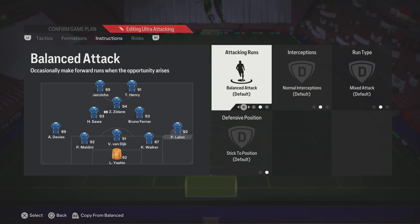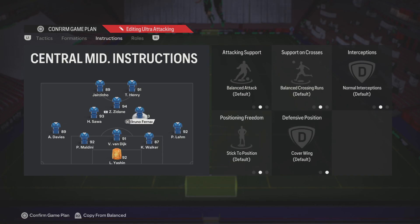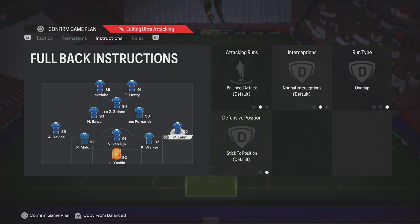Philip Lam, or whichever your right-back is, have him on balanced runs. On the 5-2-3 we had wingers so we didn't need help getting up in attack. But now these full-backs will sometimes give you options to run up. Make sure you have overlap on, because balanced runs sometimes will come in through the centre when you've already got 5 players there anyway. So keep that on overlap.